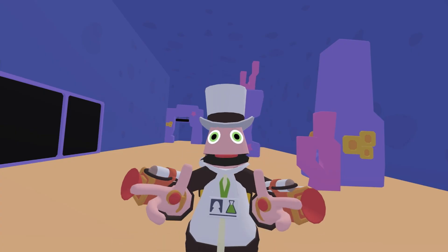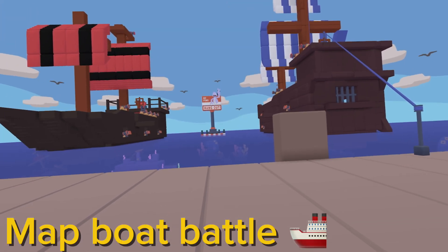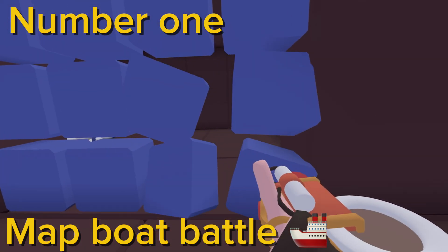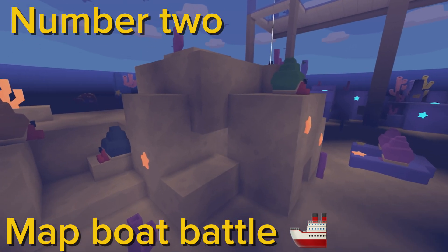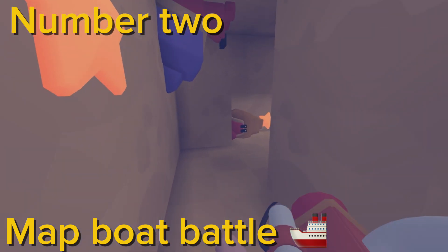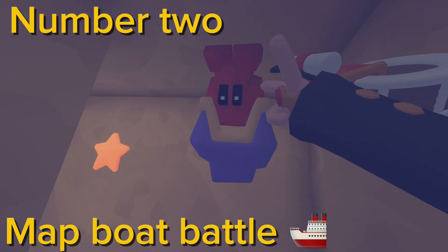Now let's head to the next map — the last map. You guessed it, it's Boat Battle. On the blue team's boat, travel through these doors. There should be a secret chest under the blue boat. There should be a sand pile looking like this — hop on in — and the upside down.